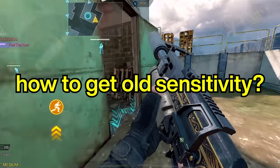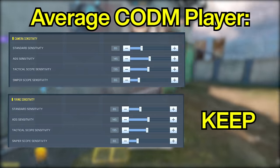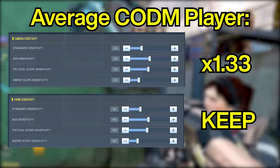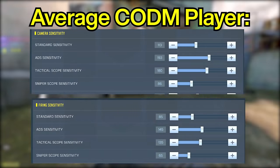So how do you fix it and get your old sensitivity back? For the average COD Mobile player that has been rocking the same sensitivities for both camera and firing, keep your original firing sense and multiply your original camera sense by 1.33 and you're good to go. In a nutshell, you'll have higher camera sensitivity values, but it's exactly how it was before the update.